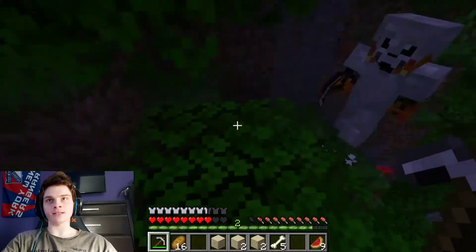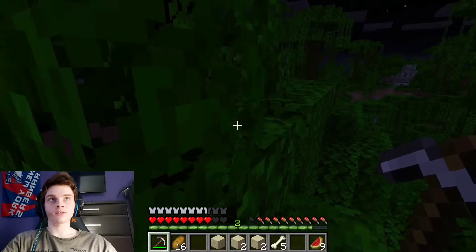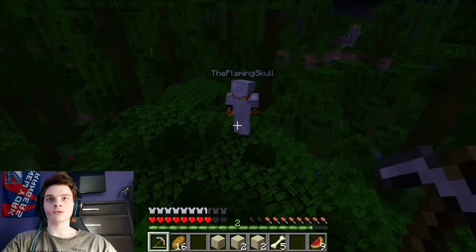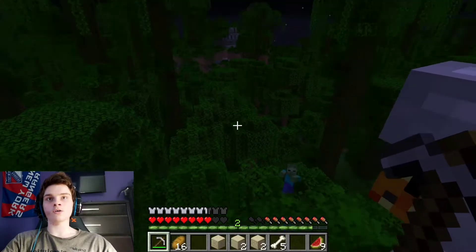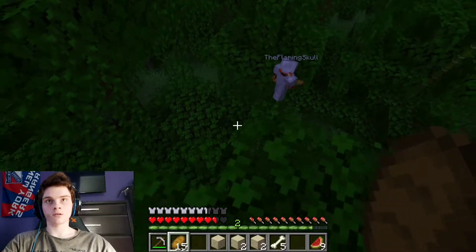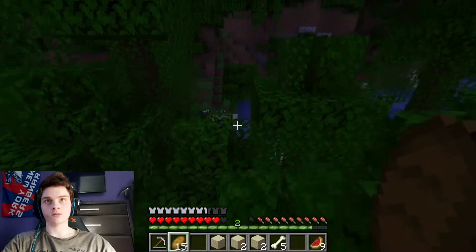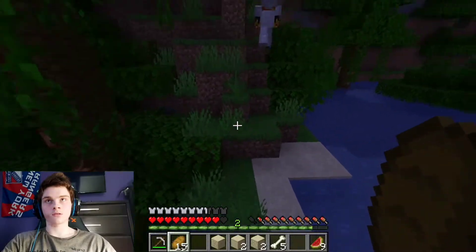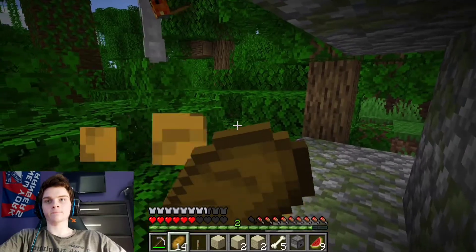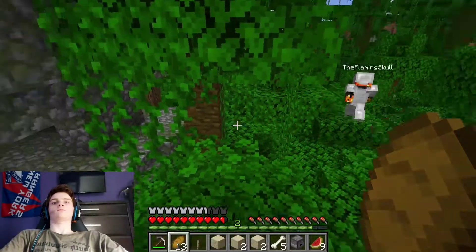I killed it but I ran away safely — which is technically better. What are the chances — do you see that over there? Run, run! Is that the white house? This is another temple — a jungle temple. There are three kinds of temples in Minecraft: the ocean temple, a sand temple which is the one in the desert, and then this forest temple. My inventory is full and none of it's good, so let's bring it back to base.